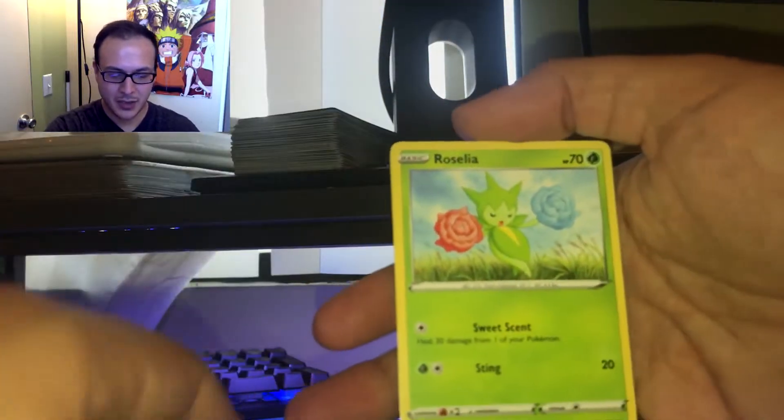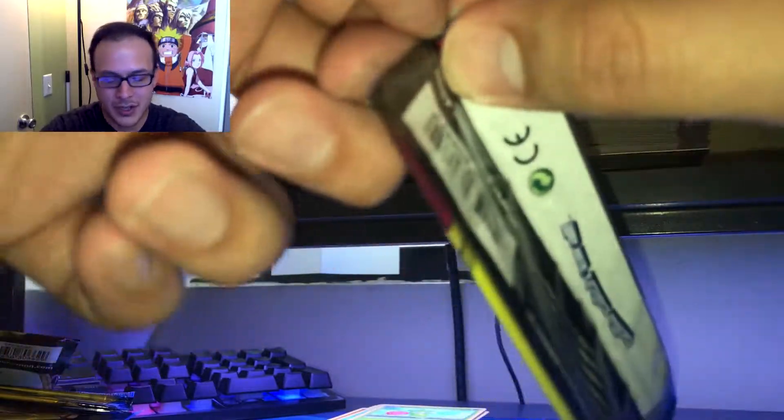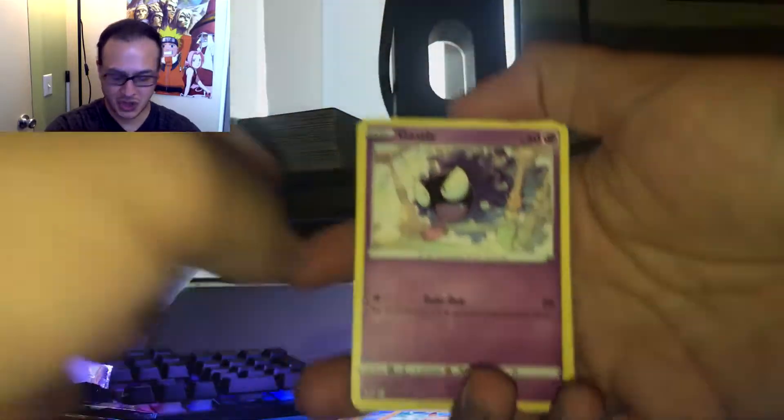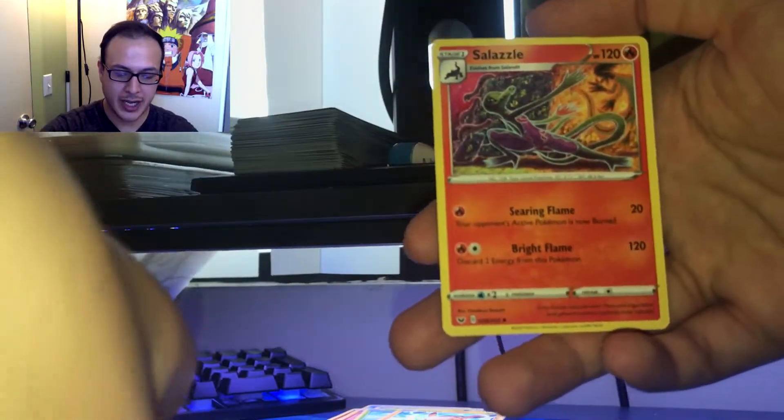Goldeen, Roselia, and a Fighting Energy. Maractus, Pikachu. We're halfway done with this box, and then we will have one more box of these dollar packs. My shoulders are going to be so buff. Ghastly, Stonjourner, and a Salazzle.